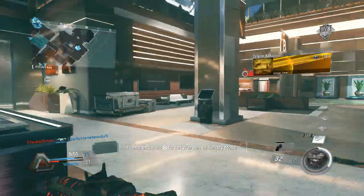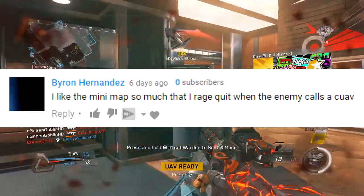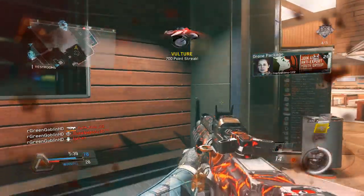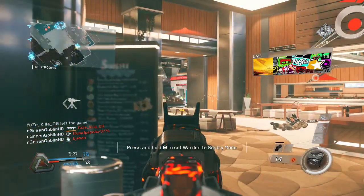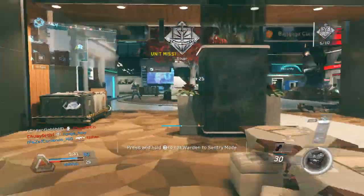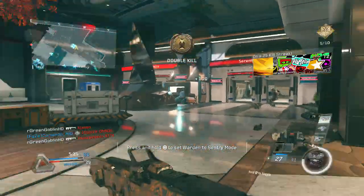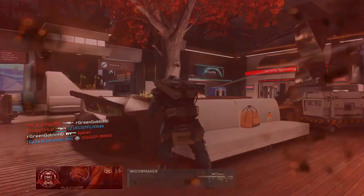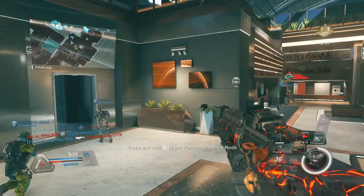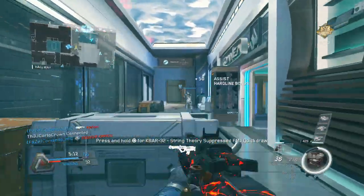Next question is from Byron Hernandez. He says he likes the mini map so much that he rage quits when the enemy calls a Counter UAV. I sort of agree — I freaking hate not having a mini map. I look at my mini map more than I look at the actual screen, to be honest. There's a simple tip for you, Byron: run Hardwired. It's a third perk and it counters Counter UAV, so if they get one it's not going to affect you at all. It also counters about five or six other things. Hardwired is an awesome third perk — it's between that and Marksman for my favorite third perks in the game.